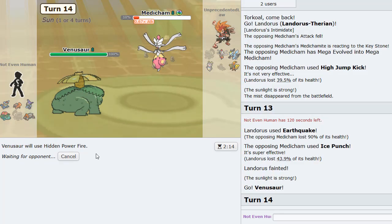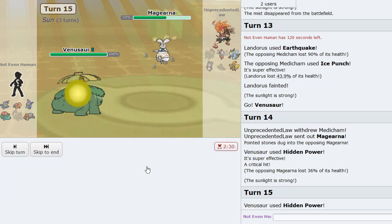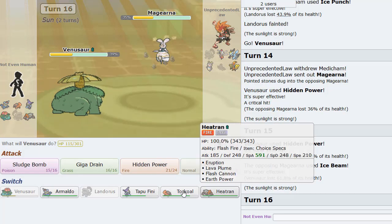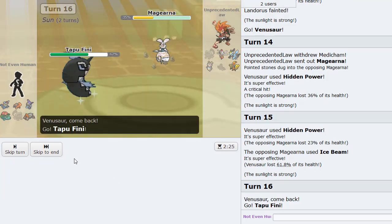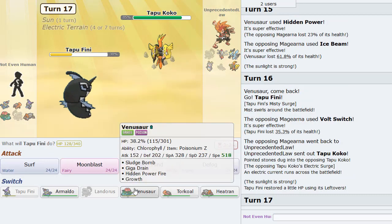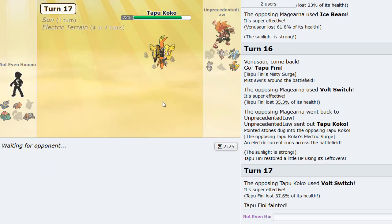I pick it off with Venusaur — good old HP Fire on his Magearna switching in. That does a decent chunk. I still don't know if he has Ice Beam, but I'll hit him with this move. He does have Ice Beam but it's all good. Medicham is very weak right now. He does Volt Switch into Koko — one turn of sun left, and I don't mind the Electric Terrain.